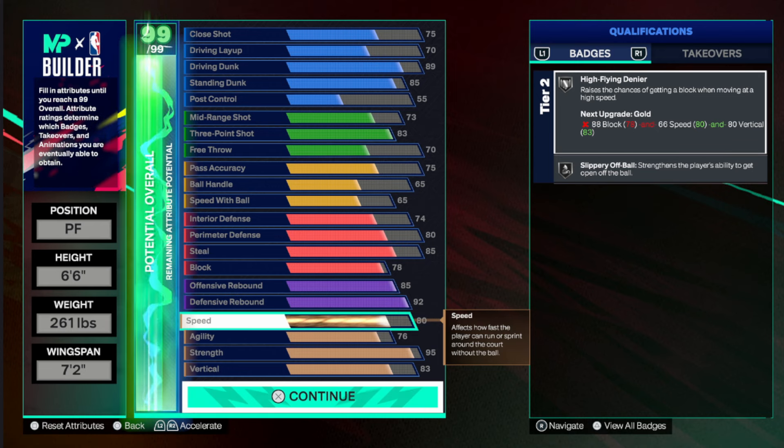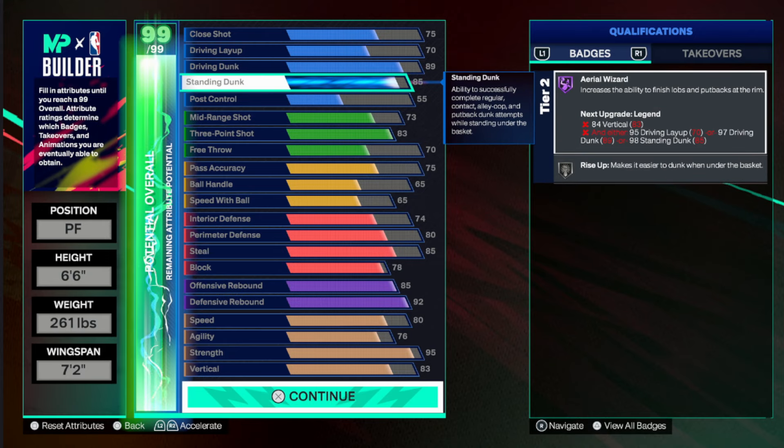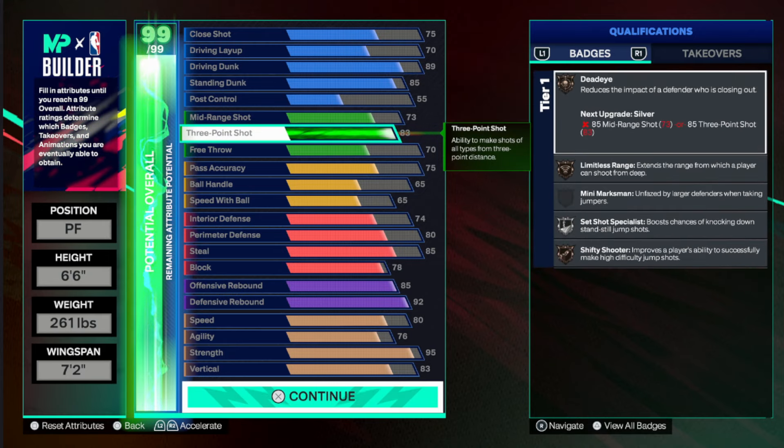You're probably thinking, what about a 6'9" or 6'8"? They're cool, but what I found is they don't hold as many attributes as this build. If you make a 6'8" or 6'9" with this version, you're probably gonna be missing a lot of finishing, and you're probably gonna have to sacrifice your shooting.